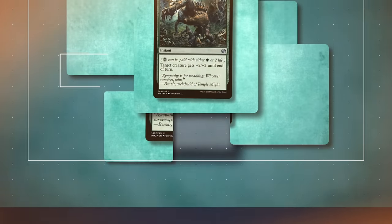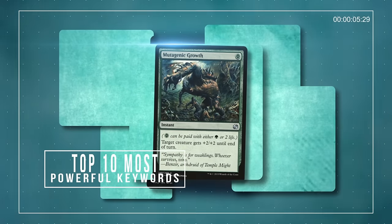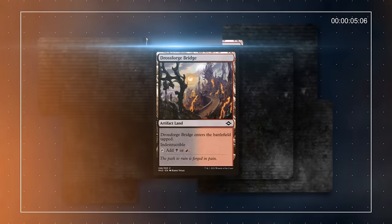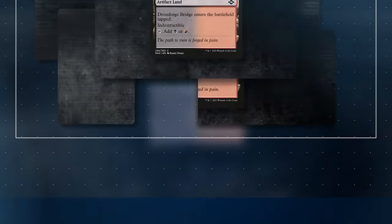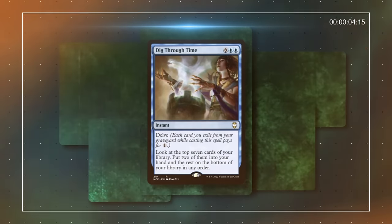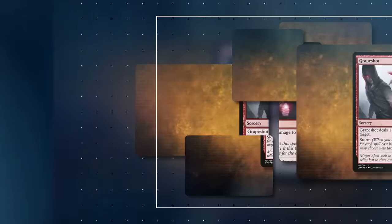Keyword abilities in Magic the Gathering are shorthand representations of rules text. Instead of including the full rules text for when a creature deals damage before another creature in combat, designers are free to shorten it to just First Strike. These keywords free up space in a card's text box and unify similar cards in an easy way to notice at a glance. Today, we'll be looking at some of the strongest keywords in Magic and what has made them so potent.